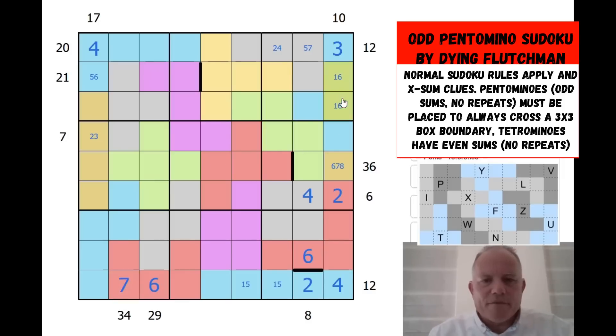So now what can we eliminate? We've got a 6 looking at that cell, and a 4 looking at that cell. So that's a 2, this is 7. 3, 2, 7, 1, 6 — so 4. Just some regular Sudoku in one of those.